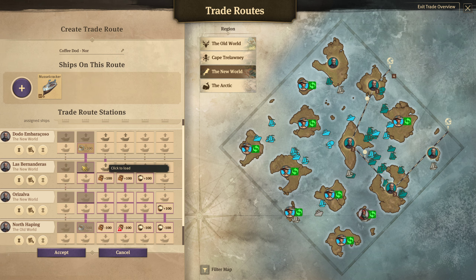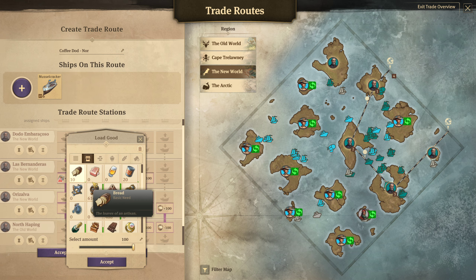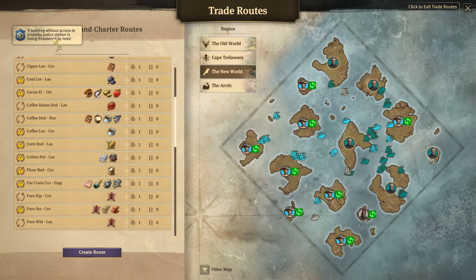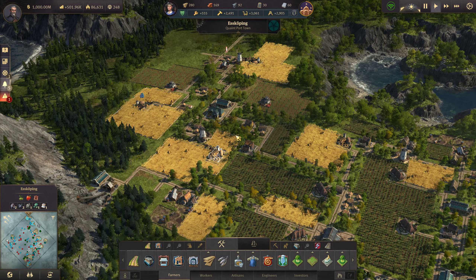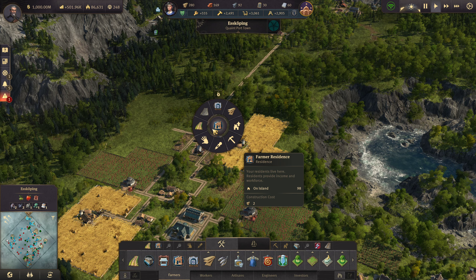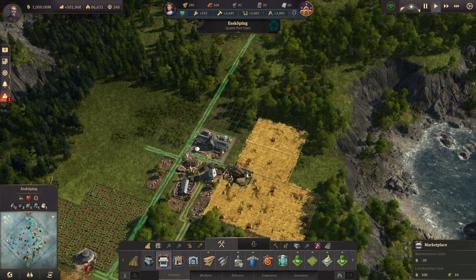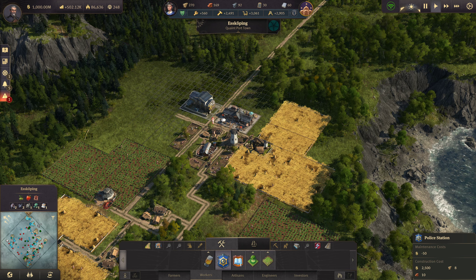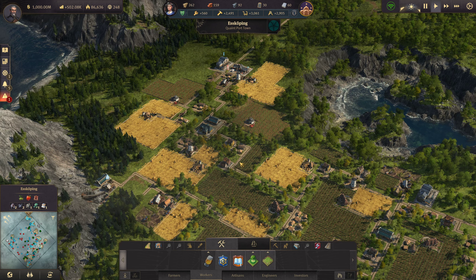That's all it's doing right there — it's picking up coffee from there. So instead, we could pick up coffee from here. Your people are rioting — uh oh — over here in Escopene. I know why they're rioting: it's because they don't have a market. They're not happy without a market. Let's just do a little temp work to fix that. There we go, fixed.